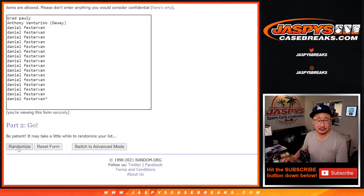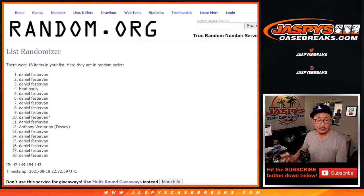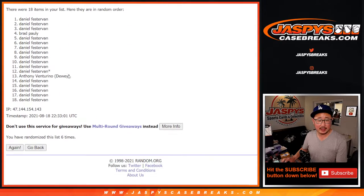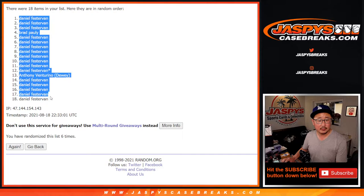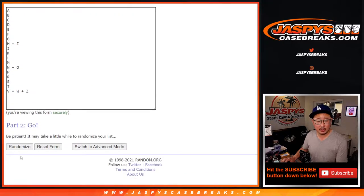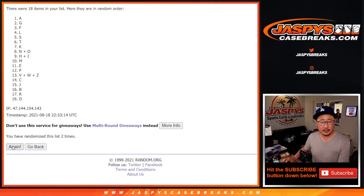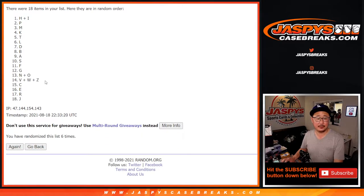5 and a 1, 6 times. Running through the randomization sequence — 1, 2, 3, 4, 5 and a 1 — the 6th and final time as well. We got H-I down to J.